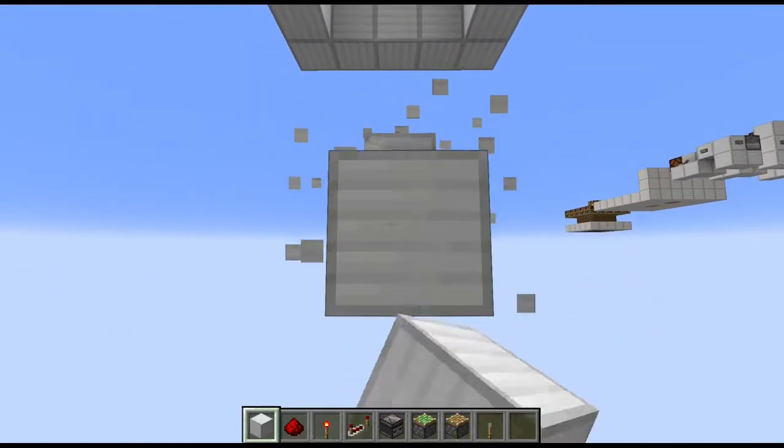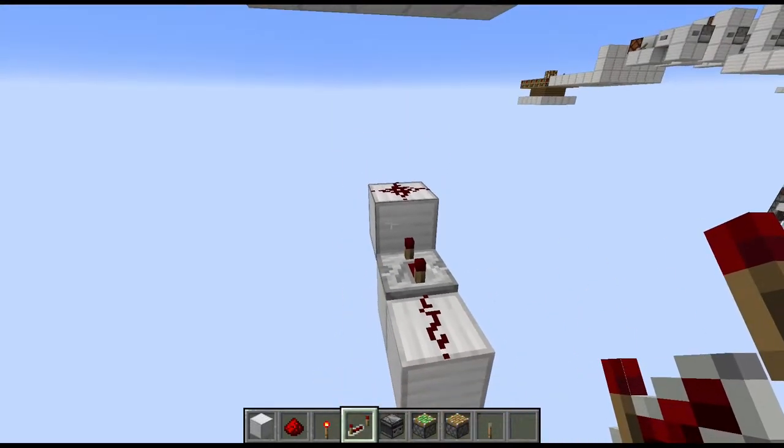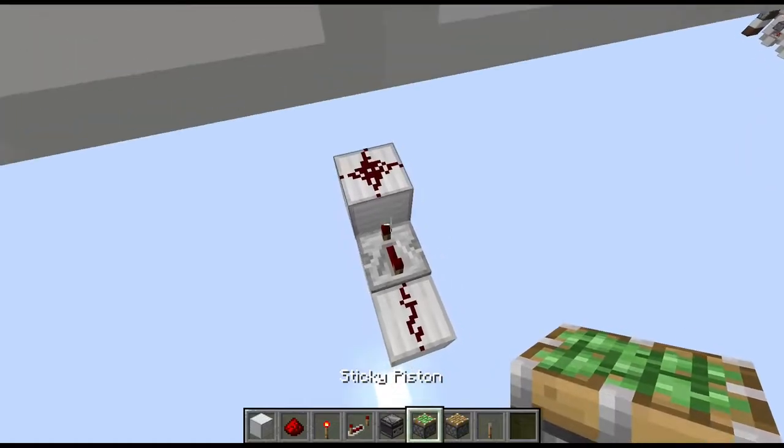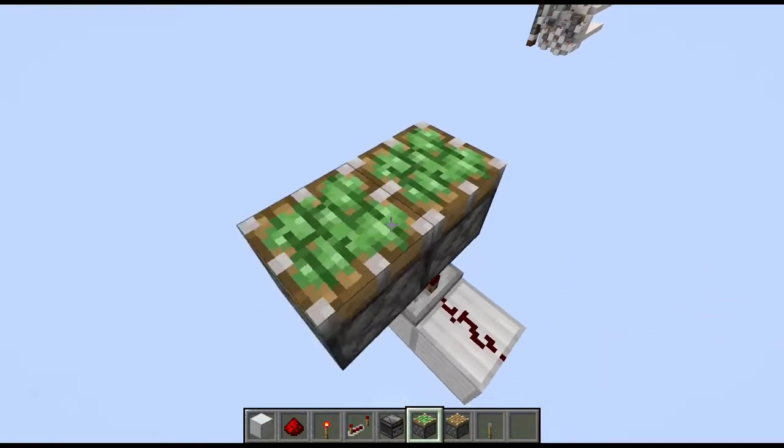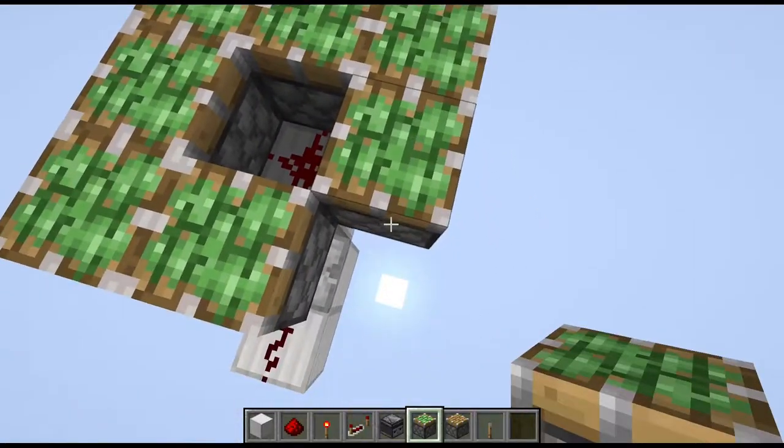Towards the front we need two lowered blocks — one with redstone dust, the other with a repeater on four ticks on top. Now place eight sticky pistons in a circle around the redstone wire.